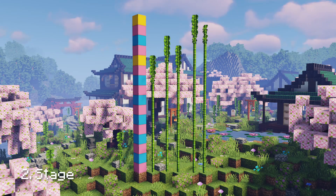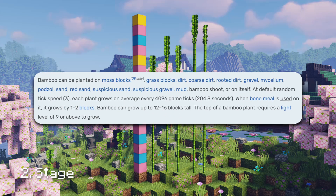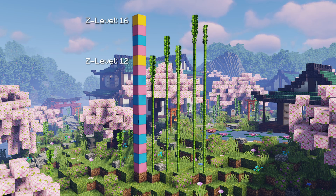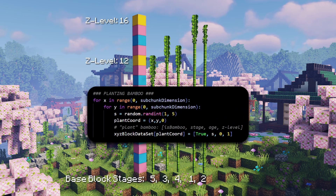Let's look at what I call the stage. According to this, bamboo can grow between 12 and 16 blocks high — that sounds kind of like kelp. So there must be some mechanic that is randomly setting the first block to a number, and that stage is what determines the max height the bamboo can grow to. For my code, I'm going to follow what I did for kelp: when I plant the bamboo, I'll generate the base block's stage as a random number between 1 and 5, and set our max stage to 16. That way, if it starts at stage 5, it'll only grow 12 blocks tall.